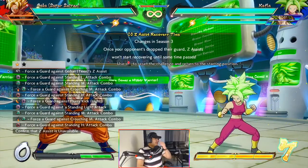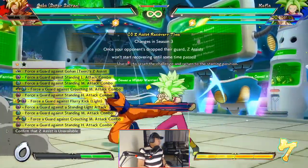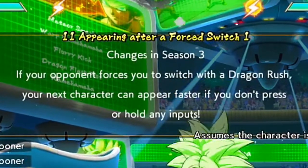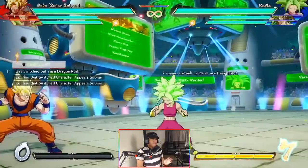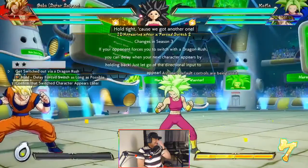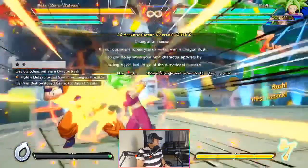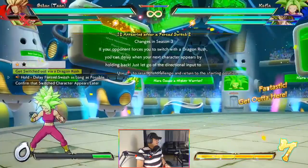Confirm that Z assist is unavailable — it's not there. Doesn't start regen for a while. If your opponent forces you to switch with dragon rush, your next character can appear faster if you don't press or hold any inputs — just let them tag you out. You can also delay when your next character appears by holding back, then let go of directional input to appear. It's a pretty long time.